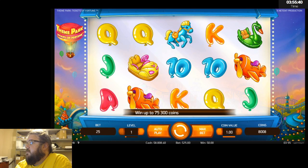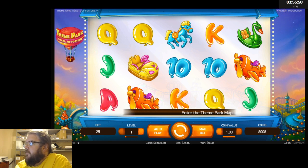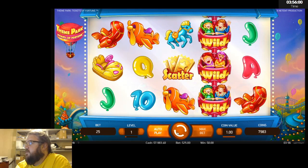We're doing $25 spins, dollar denomination on Theme Park. Three scatters on reels three, four, and five get us the bonus. A bonus symbol gets us the bonus, and a claw machine claw gets us another bonus — that's what we're looking for. There's a scatter.